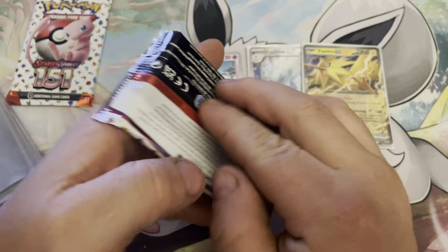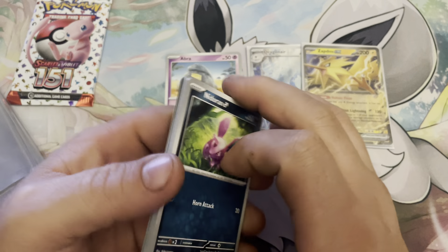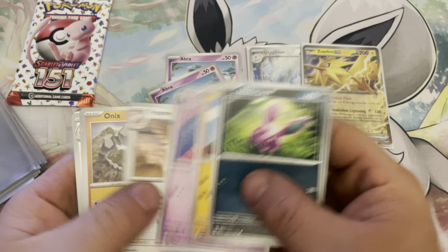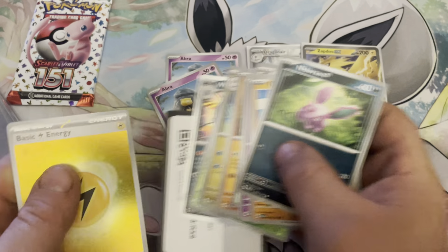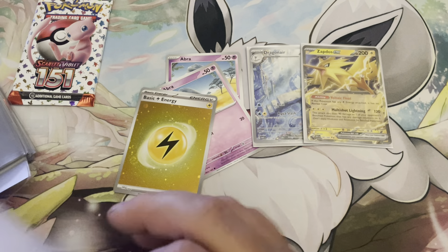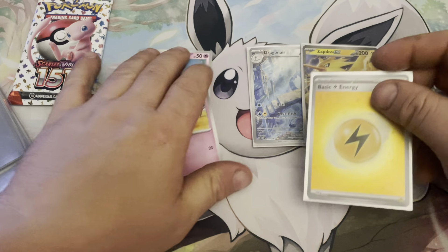Pack number five of six — second last pack of the Booster Bundle. Can we at least get something decent here? Nidoran, Abra, Diglett, Drowzee, Fearow, Onix, Dragonair, another Fearow, Victory Bell, and Weezing with a Holo Lightning Energy. I think these energies are actually pretty easy to get in this set.